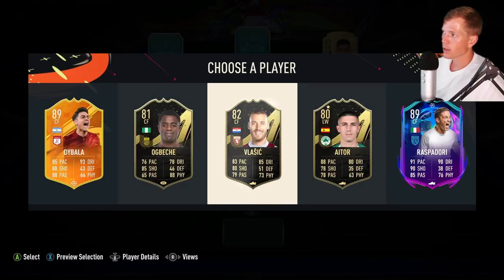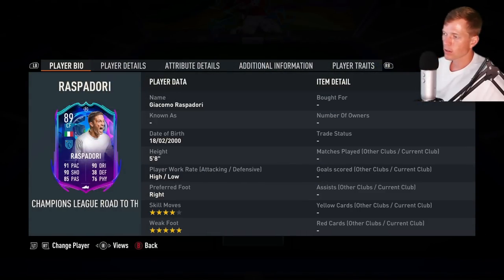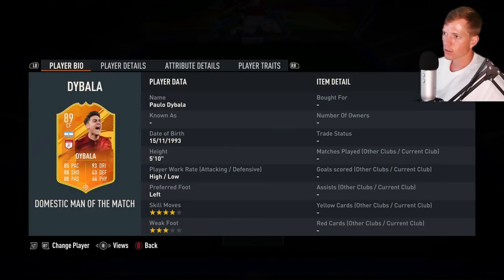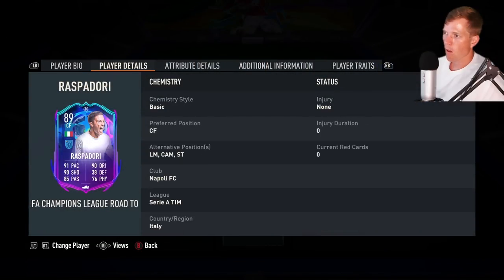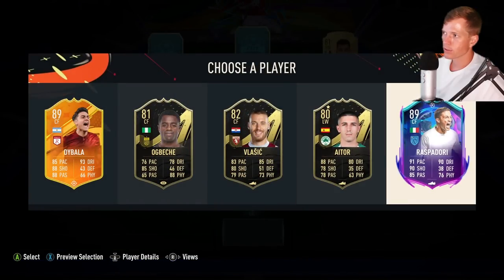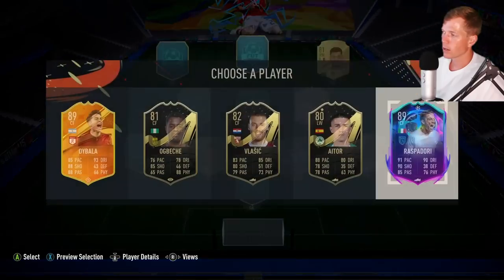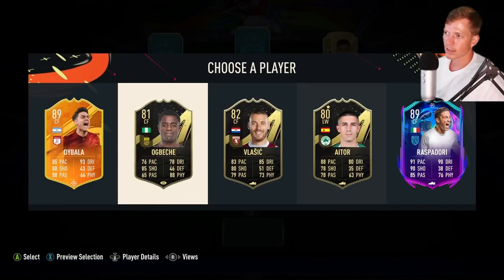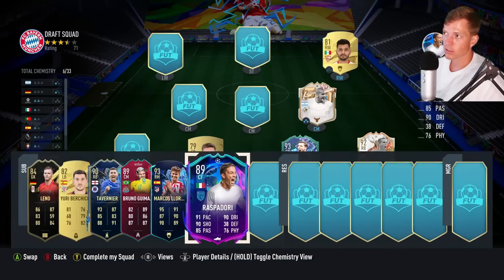We got Tampala here, we got Raspidori as well — a couple of very very good cards. Four-star skill boost, five-star weak foot — that five-star weak foot is just so so handy. These guys are going to be out of position, but Raspidori has got quite a few alternative positions: left mid, CAM, or striker. I would probably lean towards striker if we can't get a solid in-position striker.